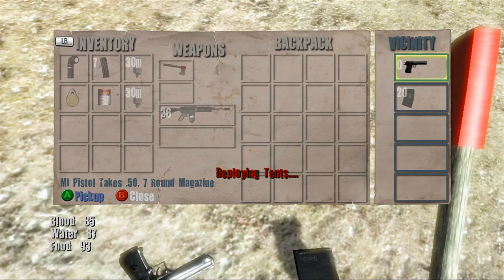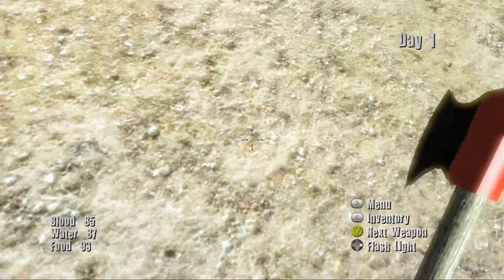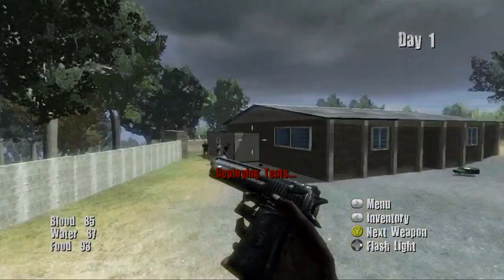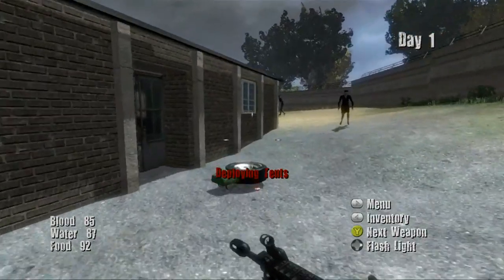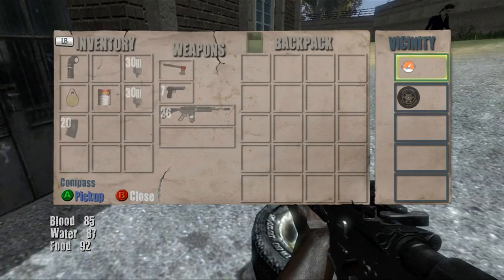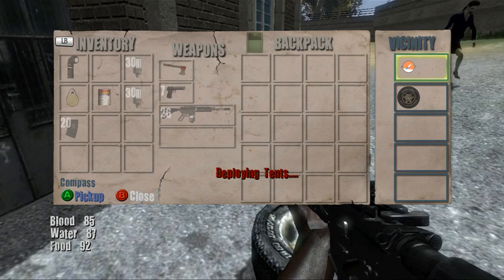More ammo for a gun, and a new pistol, and some sniper bullets. So we've picked up all this luckily. We've put this kit in already. I've got a tarp in the backpack and a compass.